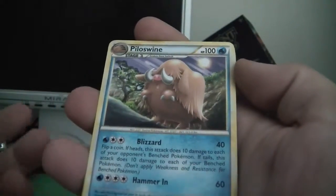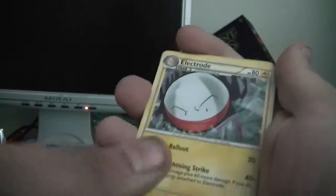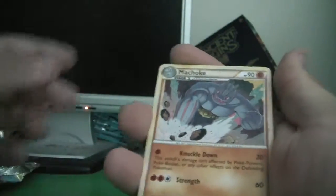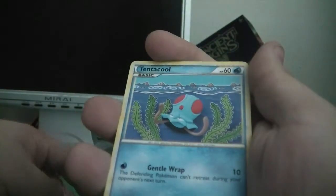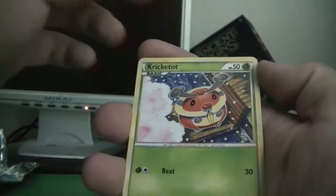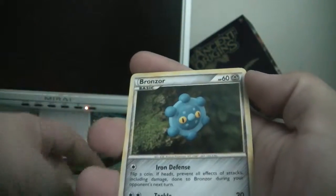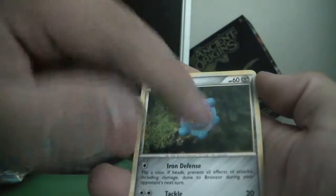Little Christmas here! Piloswine — I almost said Poliswine, it's actually Piloswine apparently. And we have Electrode, good old Electrode. Machoke. I don't know, so far I'm not a big fan of the art though. Tentacool. Croconaw. Bronzor — did they just reuse that art for the Black and White or X and Y one?